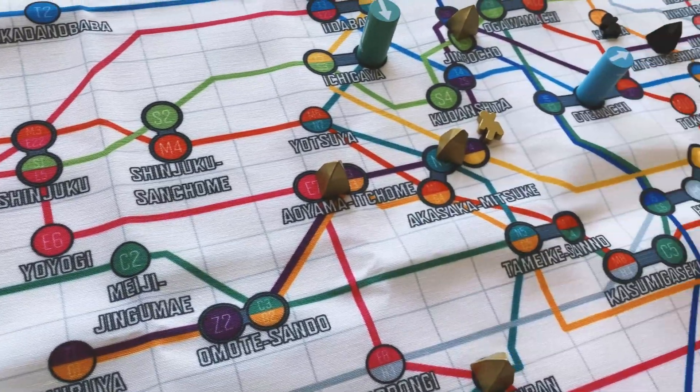Setup. Place the map and train line income track in the center of the play area. Following the order on the train line income track, starting with the G line, place the train markers and stock cards in order below the map. Stack the stock cards in ascending order, with the one stock on top, followed by the two and the three underneath. Divide the 54 action cards into six stacks sorted by color. Shuffle all three dots of the same stack together, repeat for the two dots and the one dots. Stack each pile with the three dots on the bottom, two dots in the middle, and one dots on top.